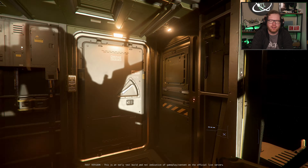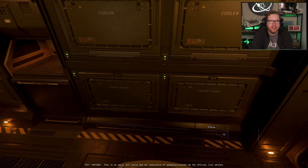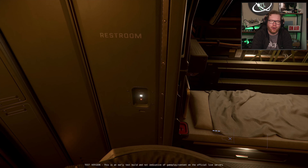Behind the cockpit we find a small living area with access to a number of components. It has a very industrial feel — you can see access to power plants and coolers right there in the living quarters, so it doesn't try to hide that this is an industrial ship. We get the usual combination toilet, restroom, and shower as seen in Drake ships, a small bed, and that's about it. There is only a single bed — it is a single person ship.